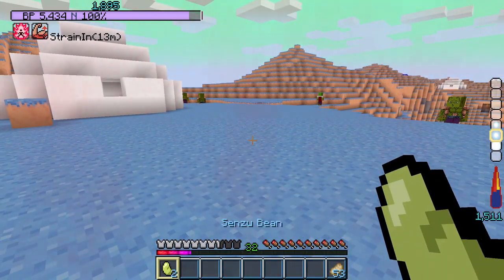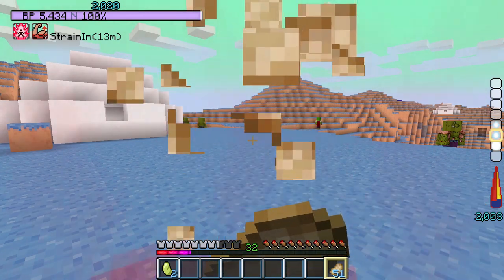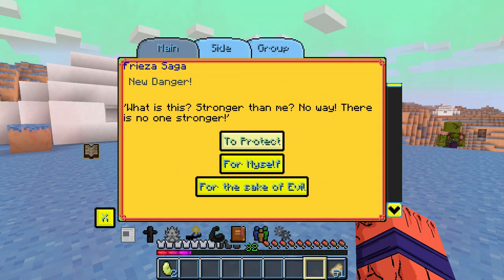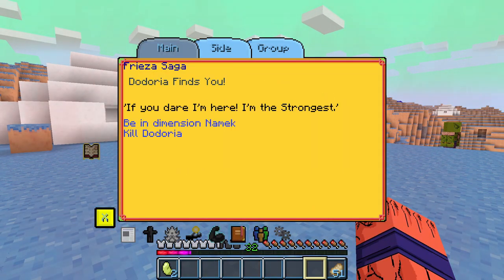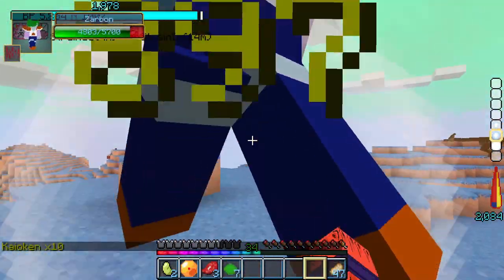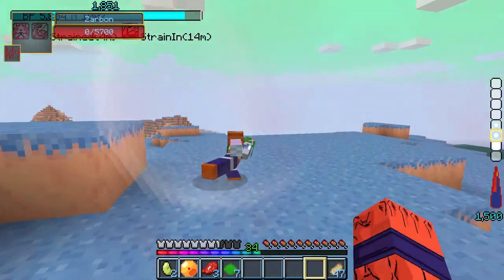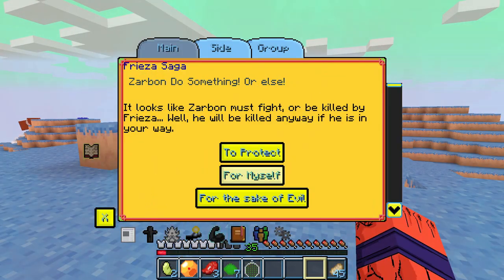The next enemy — Guii, sorry I'm a foreigner and don't know how to pronounce him — was a lot easier, most probably because he was alone, like the next two enemies Dodoria and Saborne. After fighting them I received a Namekian Dragon Ball and a Dragon Raider.